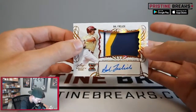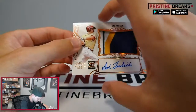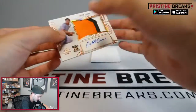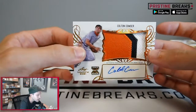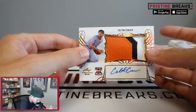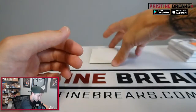We got Sal Frelic next, not numbered — he's also got a pretty good looking auto. Last card is going to be for Colton Kouser, another good looking patch. All these jumbo patch autos are good looking. And that will do it, ladies and gentlemen — that is card number 12.